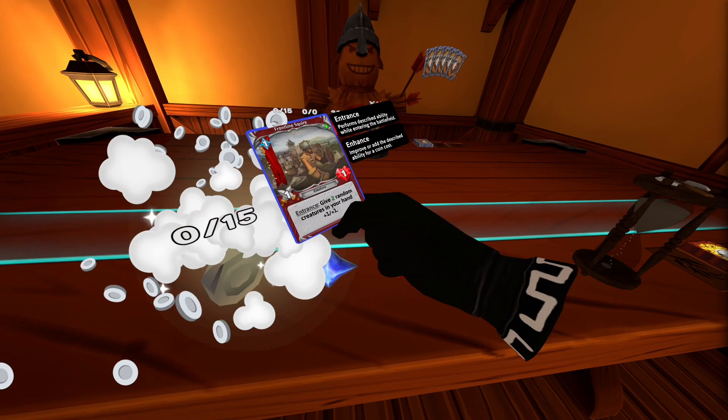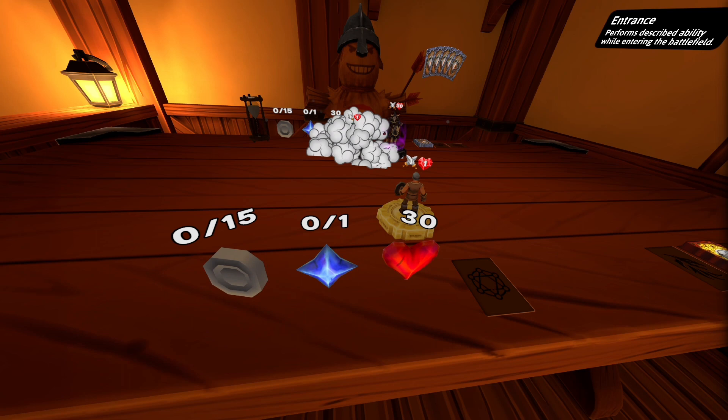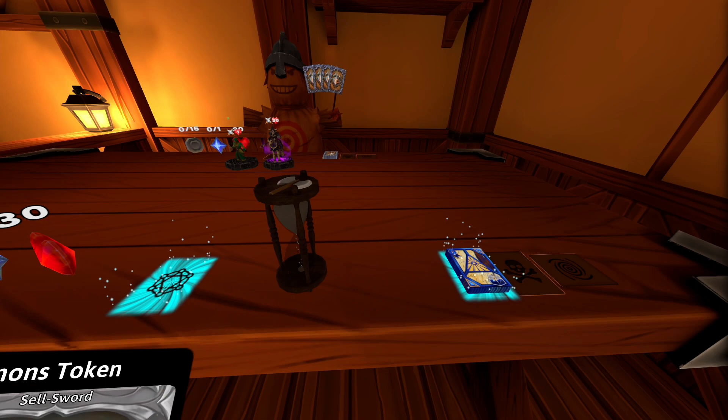Plundering Guild Primary gives you one coin every single turn that can be used to enhance most Plundering Guild cards. Once the coins are spent, they do not replenish like mana does. You must have Plundering Guild as a primary faction to gain coins every turn. Otherwise, some cards can generate coins in battle.